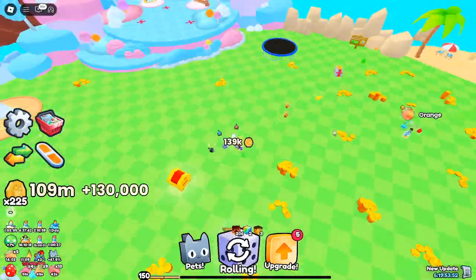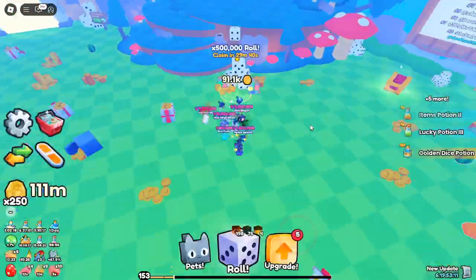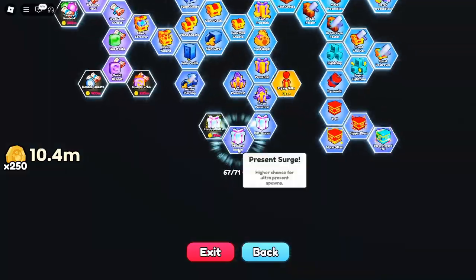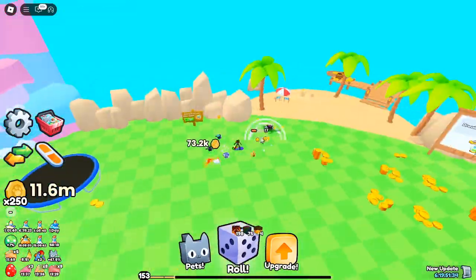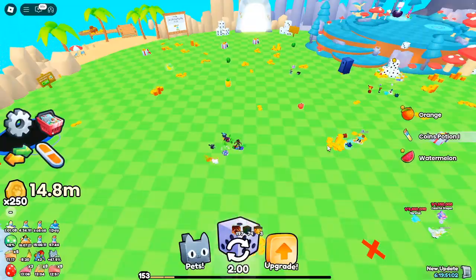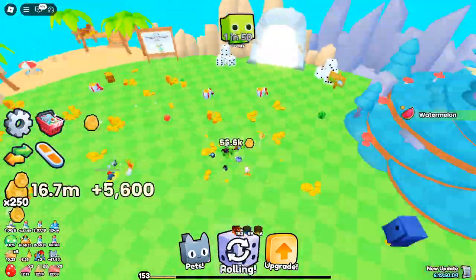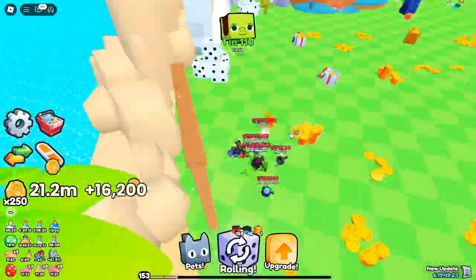Penta Roll — five pets in one go. Another fantastic addition is the Penta Roll feature, which allows you to roll for five pets simultaneously. This saves time and maximizes your chances of getting rare pets, making it easier than ever to grow your collection. With the 2X Coins feature, you'll earn twice as many coins with every quest and activity — the perfect opportunity to stockpile coins, especially if you're aiming to reach that 2.5 billion cap.